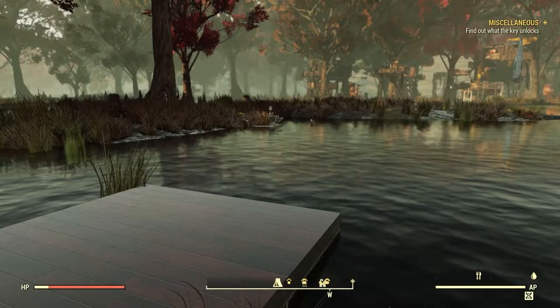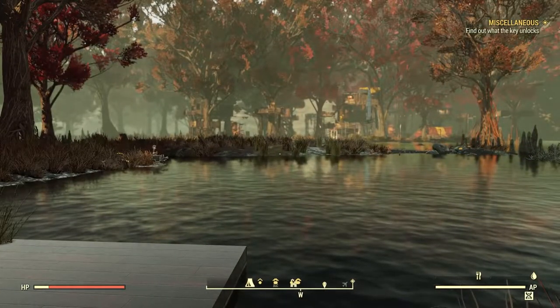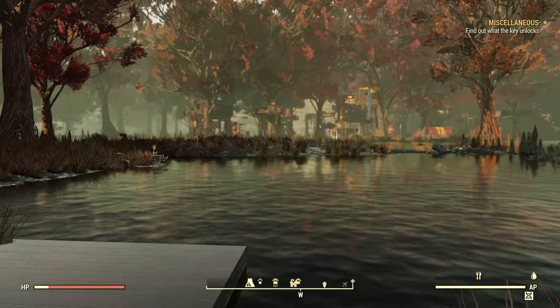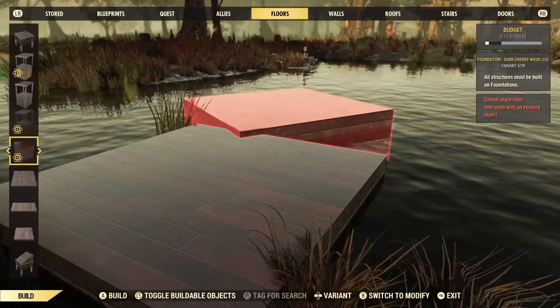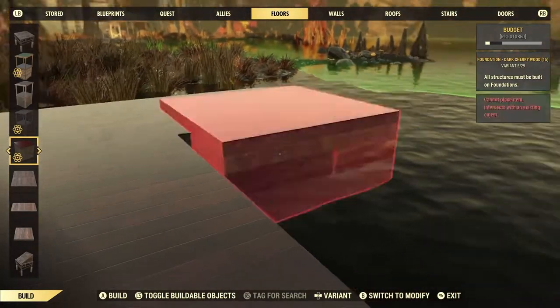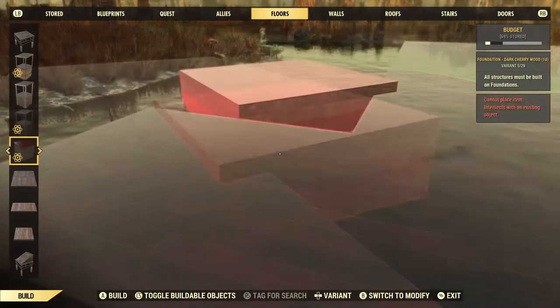We're going to start off by placing our first floor on the tip of this island aiming towards the Retreat. The reason for this is we want to have the last two rows be on that island back there so that they aren't floating when we raise them. It's a bit awkward to get in one shot, so you may have to pick up some pieces and start over. Starting with this first piece, we're going to squeeze just one more on the edge of the build zone, then go six more straight back towards the Retreat. Finally, we're going to put five more on either side for a total of three across.